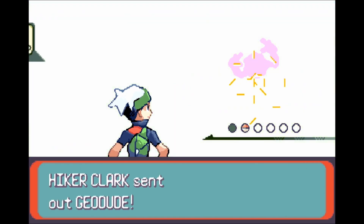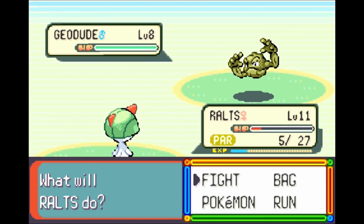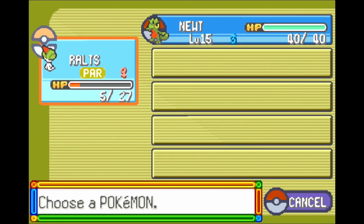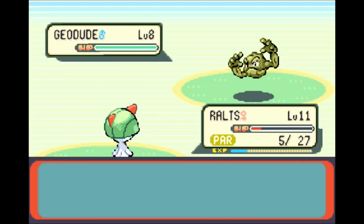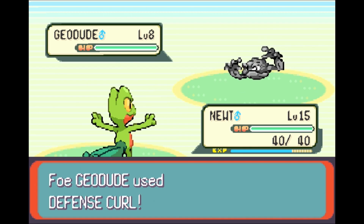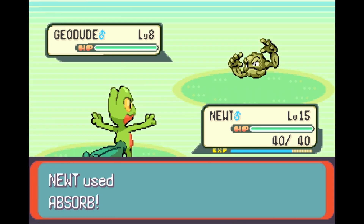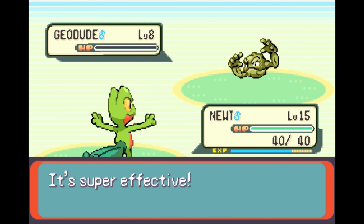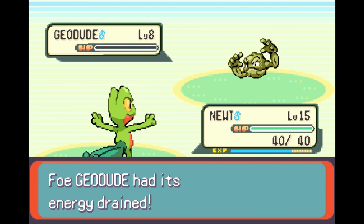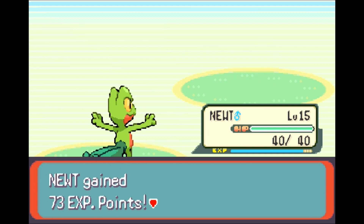Here we have Hiker Clark sending out a Geodude. We faced plenty of Geodude in today's video already. You'll never guess what our strategy is for dealing with Geodude — that's right, it's using Newt, switching out, switch training. Defense Curl and Harden are very similar moves — both raise the defense of the Pokemon using it. Will not do anything when Absorb is brought into the question, as Absorb is a special attack and Special Defense was not affected by his move.